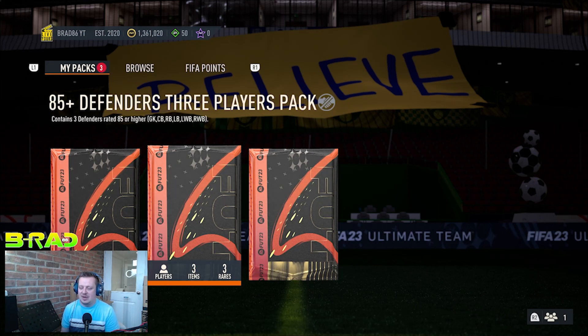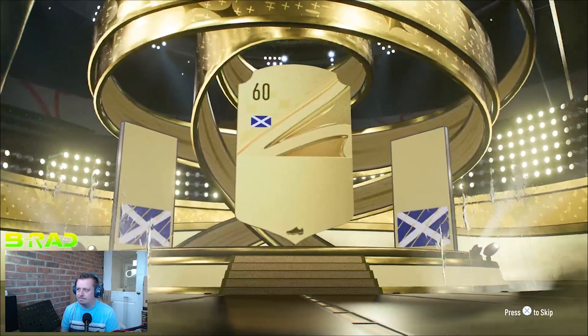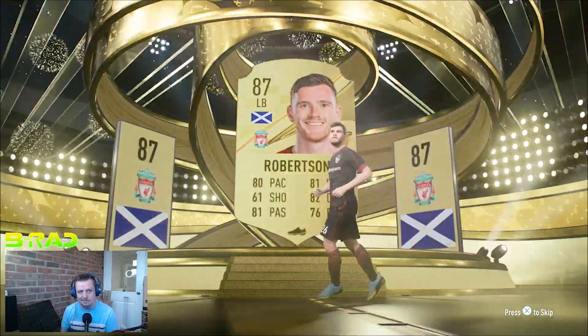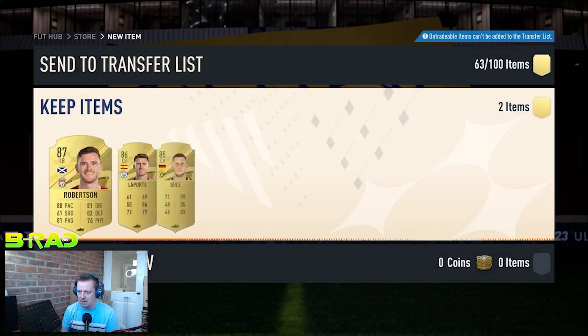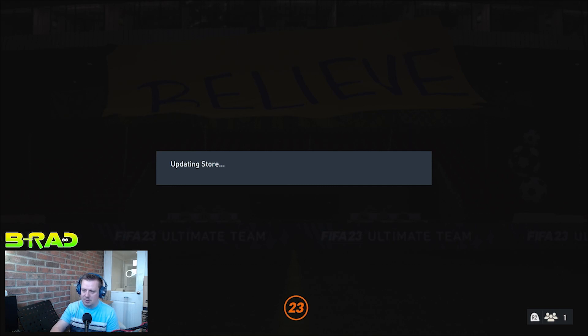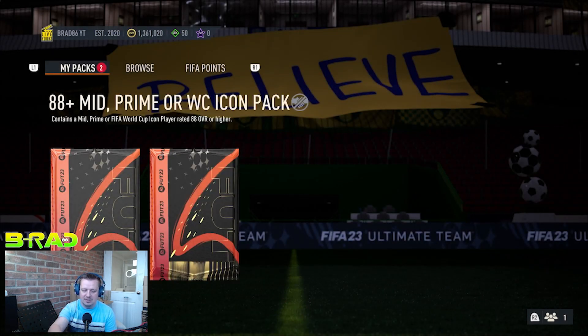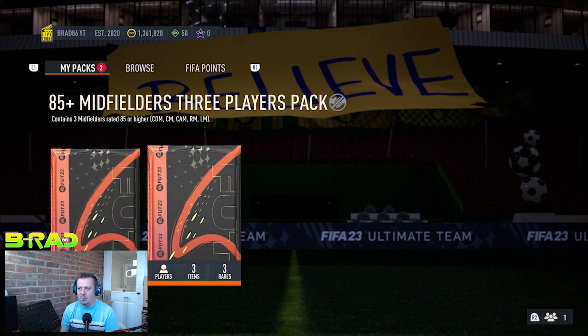85 plus three defenders — Team of the Year still in packs. Let's see if we can finally get a Team of the Year. Andy Robertson to start, 87 rated. Laporte and Sula. I can upgrade players — I don't know whether Robertson's got an upgrade, but Sula has got a nice upgrade and he links to Sadio Mane, which gives him a little bit of chemistry.